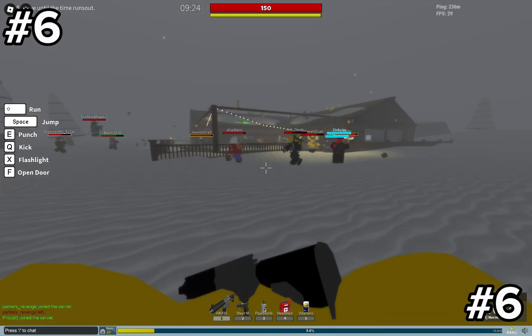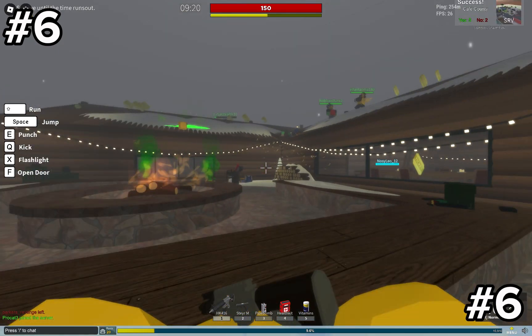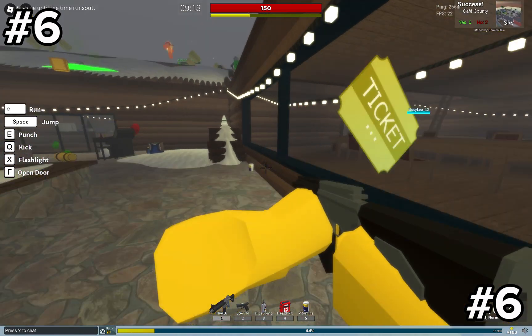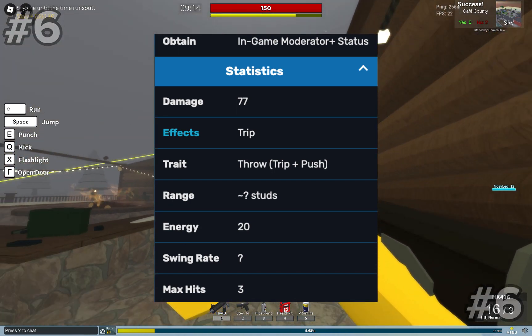Fact number six: Ready to Die's banhammer does not actually ban people — it's just an ice sledge that cannot freeze, because if it were able to ban people, it wouldn't deal damage or have effects.